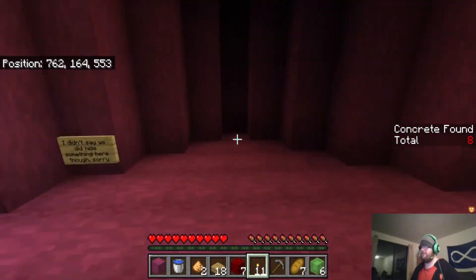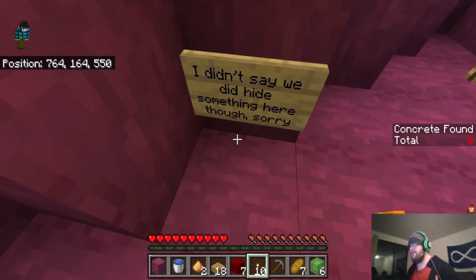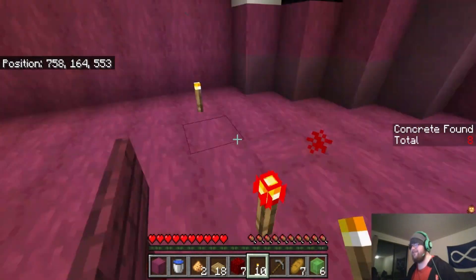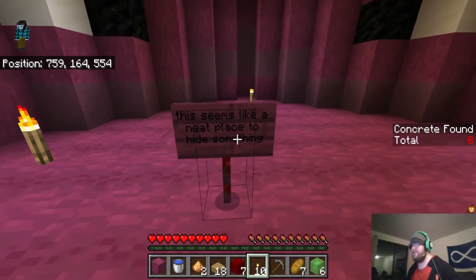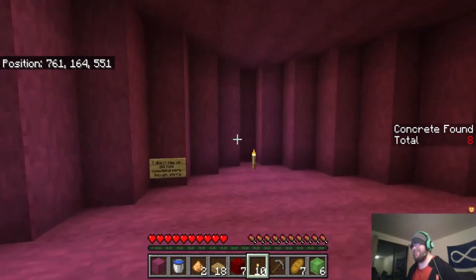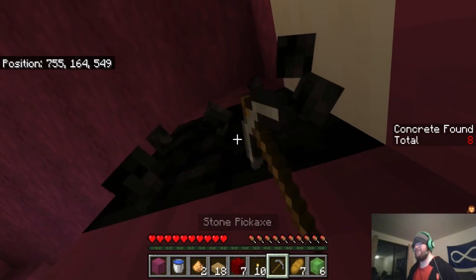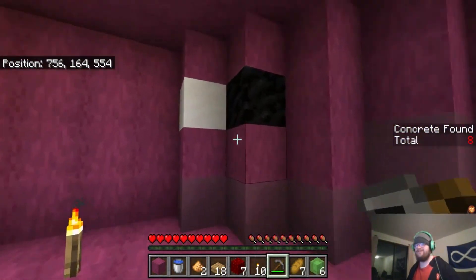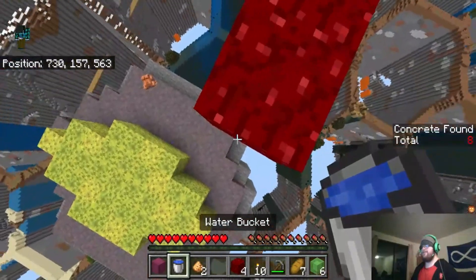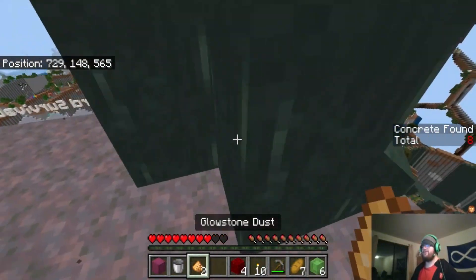Those are coal blocks, we should probably take those. We have plenty of charcoal though. I didn't say we did hide something here. What's this? This seems like a neat place to hide something. I'm taking the coal. That's an ouchie.